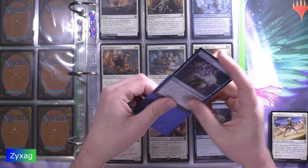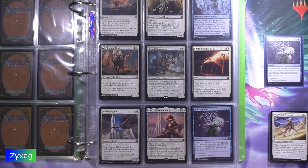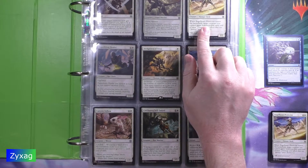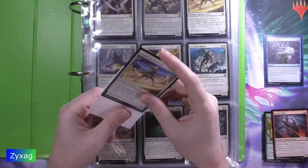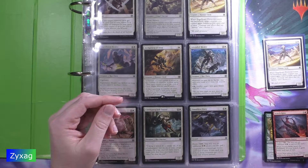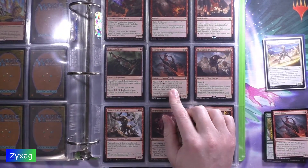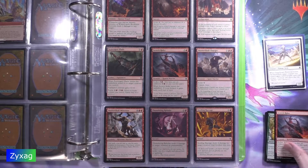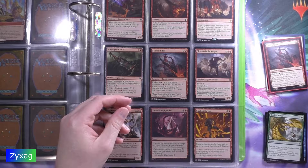First up we have Anti-Cognition, followed by Angel Heart Protector, then we've got Scorch Rider, followed by Broken Wings.